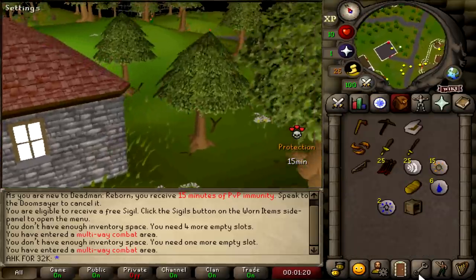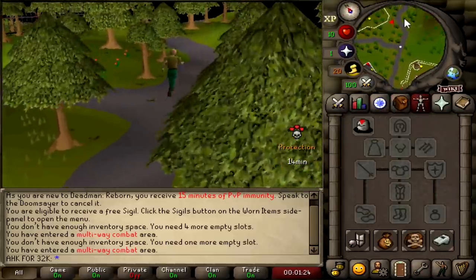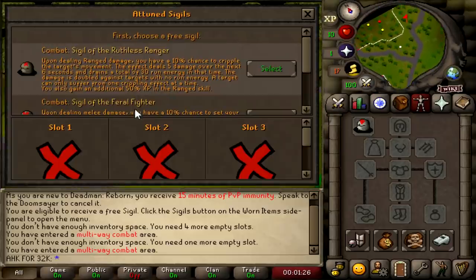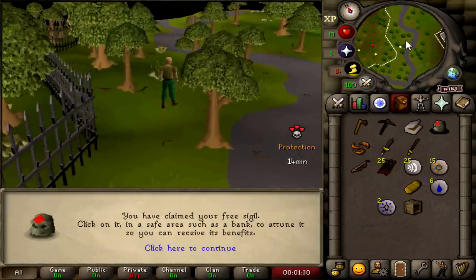It has been over a year since I lost Deadman Mode, but we are back in business and we are rushing PKing as always. The goal is to get Desert Treasure done in under 6 hours, and to be maxed out PKing with a bunch of loot in under 24 hours. So let's get into it.